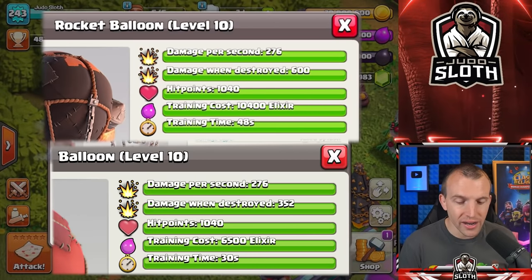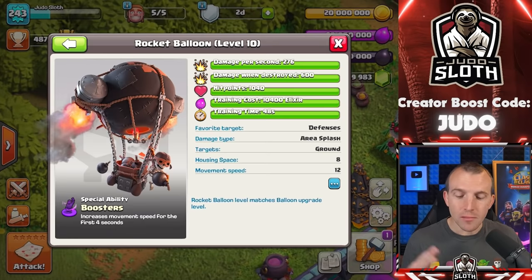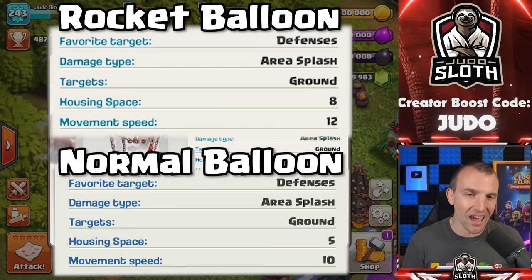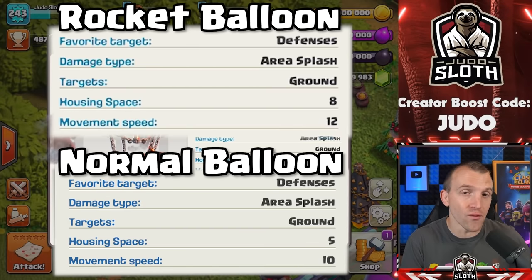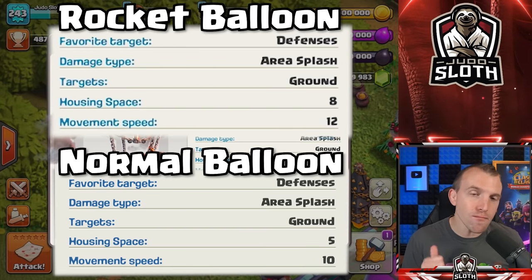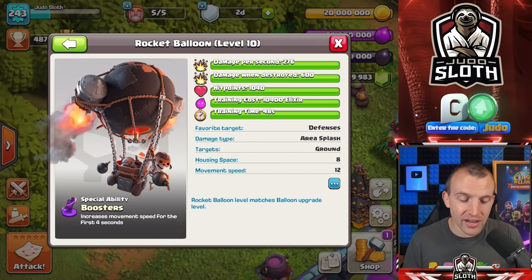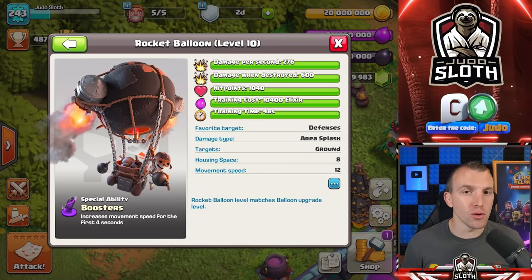Damage when destroyed is almost double, but the main difference is the housing space. The Rocket Balloon is 8 housing space compared to 5 for a regular balloon. The movement speed has a booster for the first 4 seconds, but the overall movement speed is also faster. And for a balloon, movement speed is its main downfall.